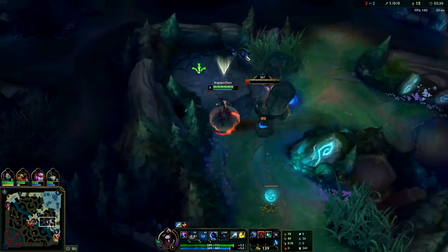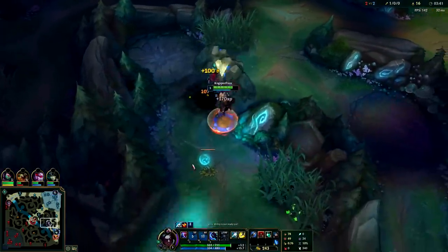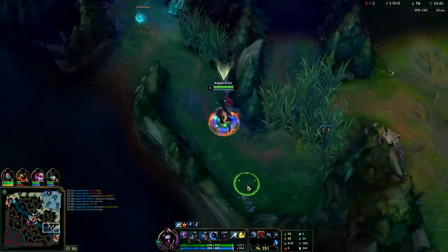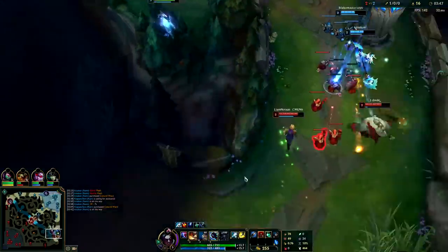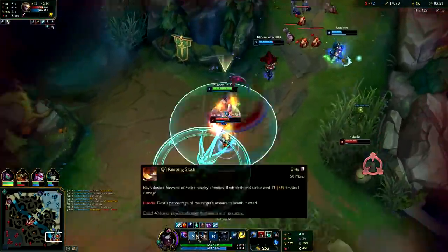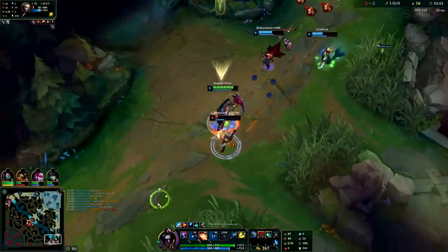We can gank over the wall here — they're pushed up really far. If you're going to use W while clearing, it's best against AoE camps. Against single monster camps early, make sure you weave it in between your auto attacks so you don't cancel an auto, because W doesn't do that much single target damage. I'm gonna Blue Smite this Ezreal — auto attack, Q, stay on him, I'll hold onto my W.